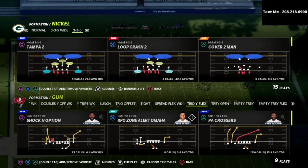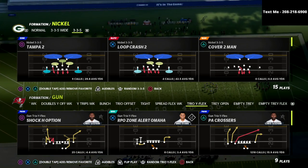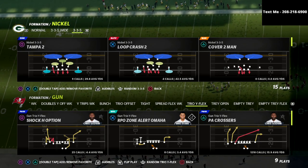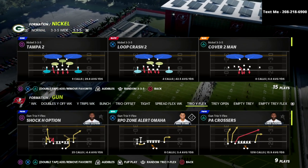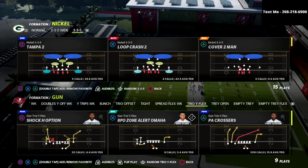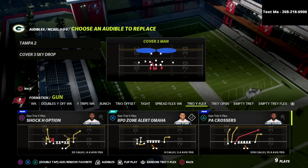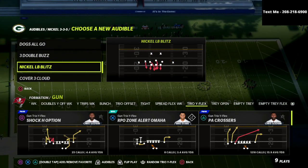We're talking about the play PA Crossers out of the Trio Y Flex. I think this is the best and most versatile passing play in Madden 22, and we're going to show you how you can use this route concept to get a one-play touchdown against literally any defensive coverage in the entire game.